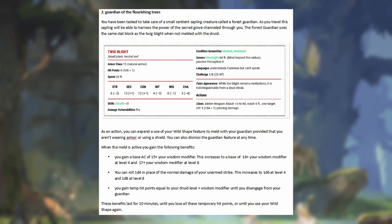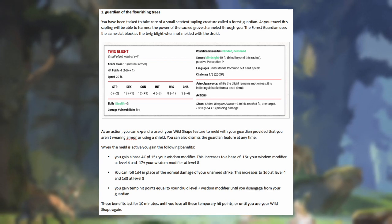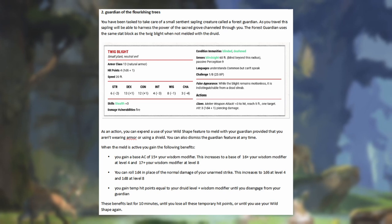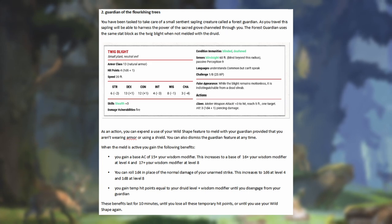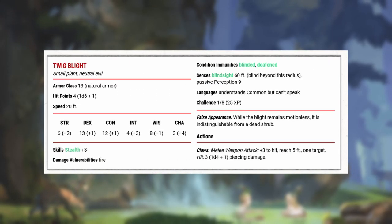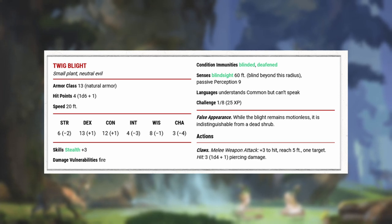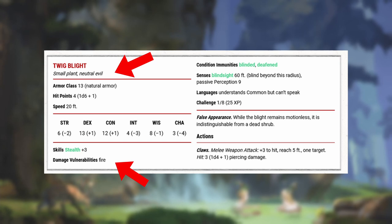I've got the different levels that the Druid subclass gets its abilities: Level 2, 6, 10, and 14. So at level 2, you gain access to the Twig Blight — I'm going to change it to a Guardian of the Forest, which is the name I'm working with at the moment. I'm just using the Twig Blight stat block as a substitute. I'm going to try and craft a stat block for the Guardian of the Forest. The two main things I want to change are taking out the vulnerability to fire and the neutral evil element.